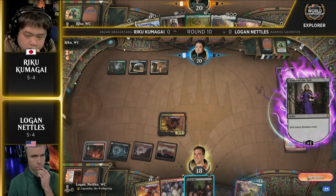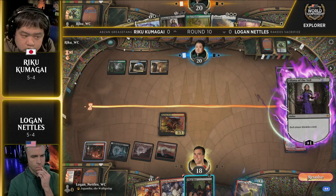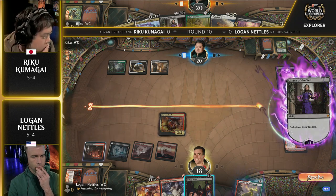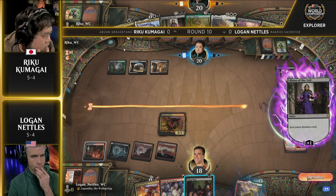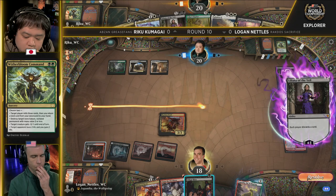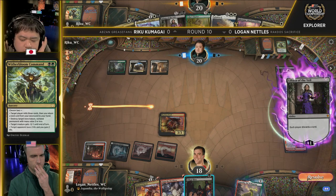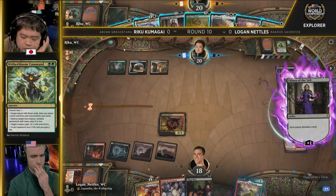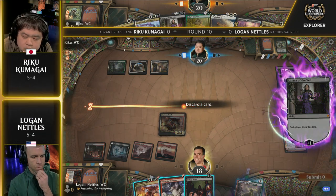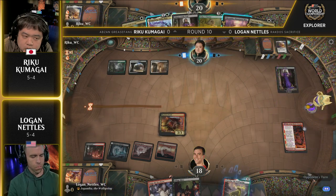Another really nice thing about this deck is you can play four copies of Witherbloom Command, which not only fills up your graveyard, but is a four-of in your main deck that allows you to deal with hate cards. The fact that you can kill Rest in Peace and Unlicensed Hearse out of the sideboard with a card you're completely happy playing in the main deck makes it a really strong option. Take a look at Witherbloom Command — very versatile card. We're seeing it here: Liliana plussing, Parheelion 2 hits the graveyard, and Grease Fang is now in hand for Riku Kumagai.